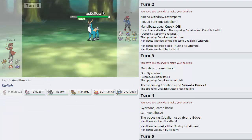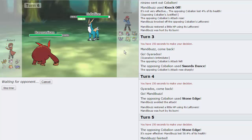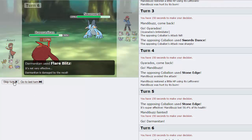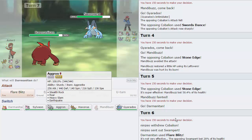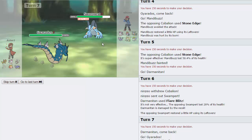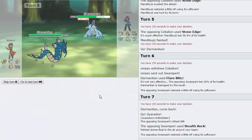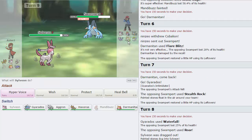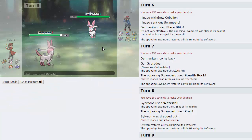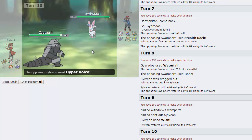He shouldn't be able to touch us with anything other than Stone Edge, so I'm contemplating going directly into Aggron, or I could sack off Mandibuzz. Yeah, I'm going to go into Mandibuzz and sack it off to the Stone Edge — he actually misses, so unfortunate for him. I'm not going to give him another Justified Boost — I'm just going to go for the Taunt as he goes for Stone Edge. Now we can go into Darmanitan and fire off a Flare Blitz. The best thing to take it would be his Swampert — let's see how much this actually does — a respectable 28%. He can now go for Stealth Rocks, but I can also go into Gyarados.